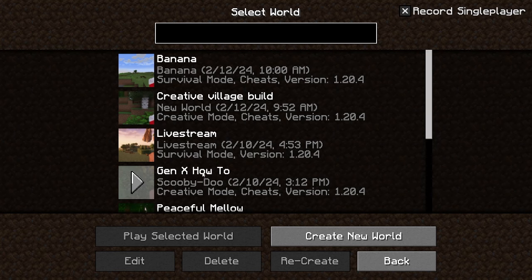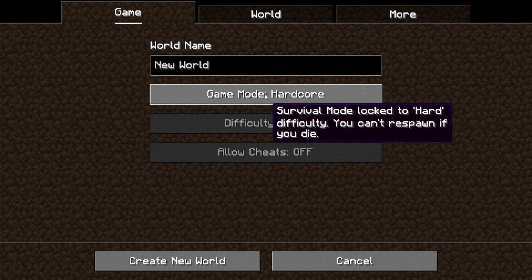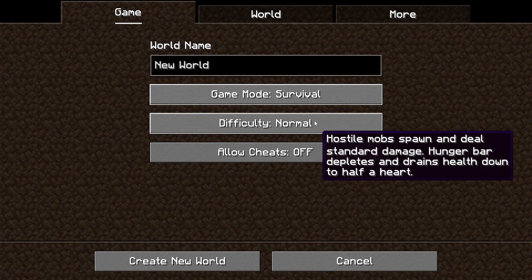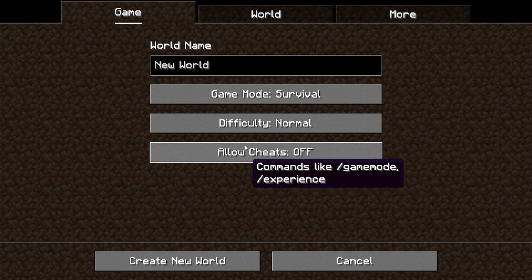You see, I have a number of worlds here. You won't have this when you first log in, but you would create a new world. You can choose from Survival — that's the one with monsters you have to fight. Hardcore is if you die, you don't come back and you lose your world forever. Creative lets you fly and gives you access to all of the building blocks in the game. And if you set your difficulty to peaceful, the monsters don't exist — they don't spawn, they don't come after you. You'll probably just want to hit create new world.